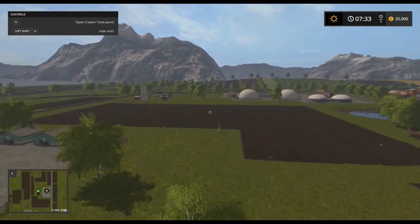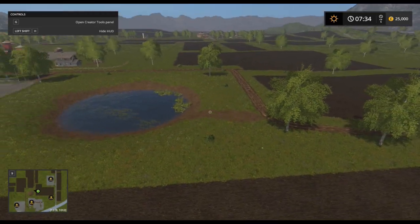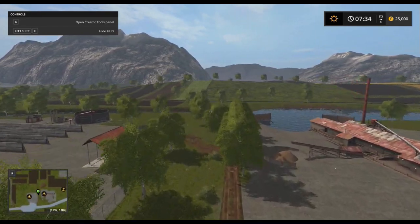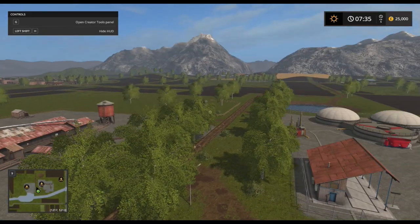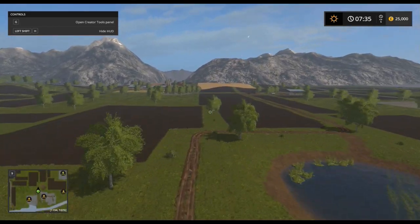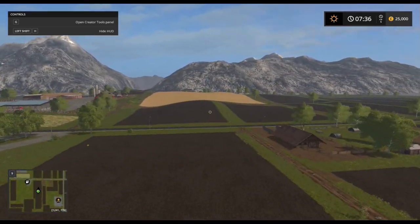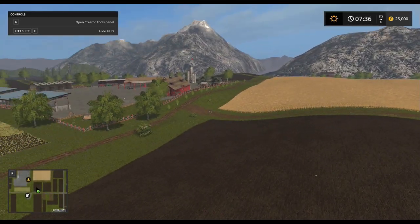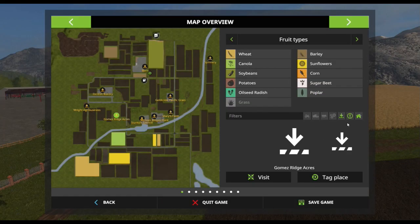Last point - free water. There we have it. Version 3 of this map. Obviously this is a good starting point, I would say. A bit bland, but it's a starting point. Now the question is which field you actually own, because the map doesn't actually state what ones you do and don't own.